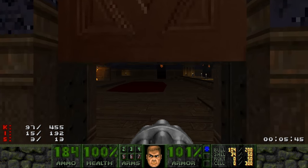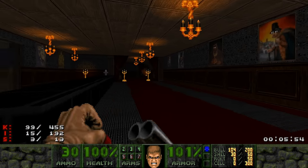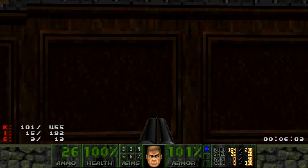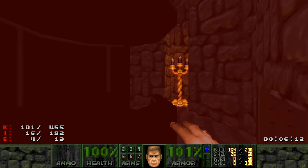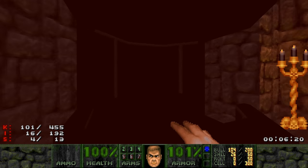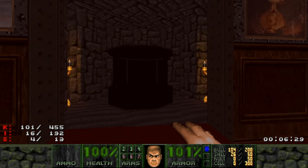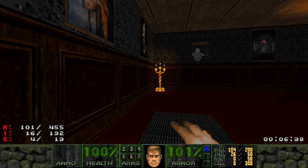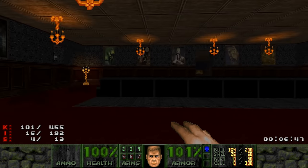We have the blue key, so we can now go through here. I'm gonna grab the chainsaw because this is GZDoom — it's actually useful here. We can also find a secret over here where the wallpaper is slightly different at the top, and that's a secret. I believe this thing is the vehicle used in Disney's Haunted Mansion — the Omnimover. I've been to Disneyland once but I was like six years old, so I don't really remember, but I recall a vehicle where you sit in and it gives you the Haunted Mansion tour.